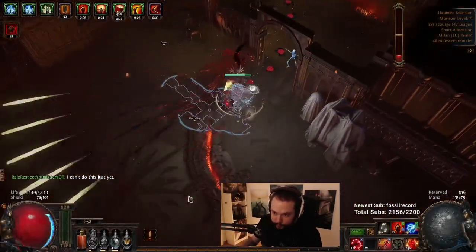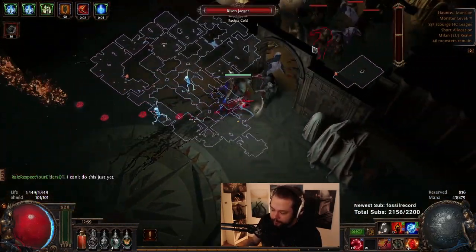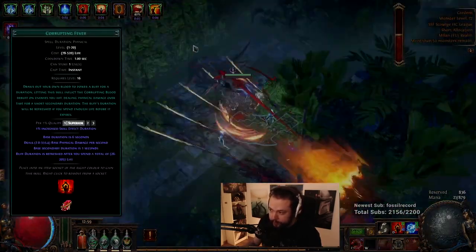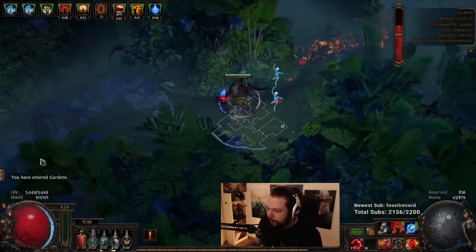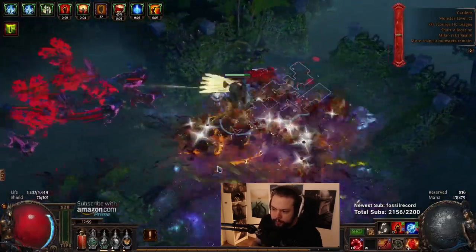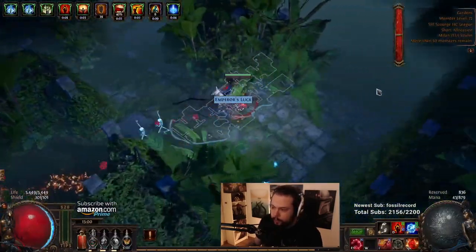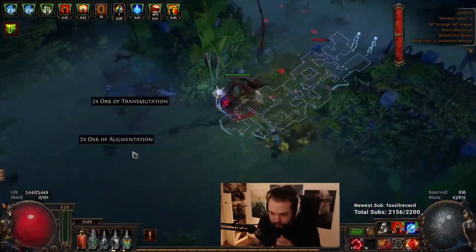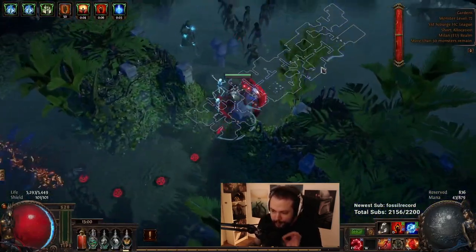Hello everyone. Today we're doing a build diary for my Rise Respect Your Elders QT character. This is a Spellslinger character that I'll use to play Corrupting Fever on solo self-found hardcore, once I eventually find an Empower. Until then it's a Spellslinger, and while it's not a new build, for hardcore specifically it's fallen out of grace. But with recent changes to armor and max resistances it's still solid. Clear speed is super fast — Arena Challenger paired with Onslaught and high movement speed boots is very strong, and Gladiator procs result in some juicy clear.